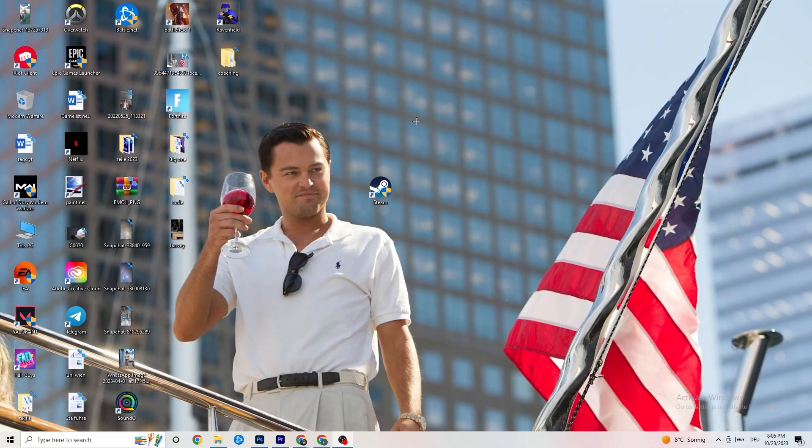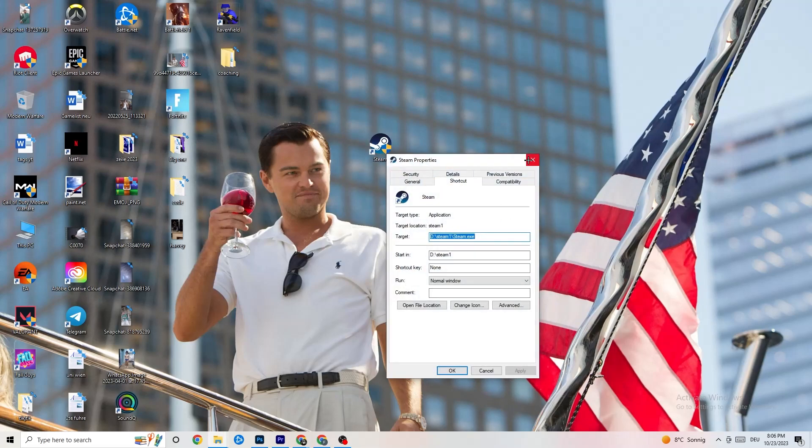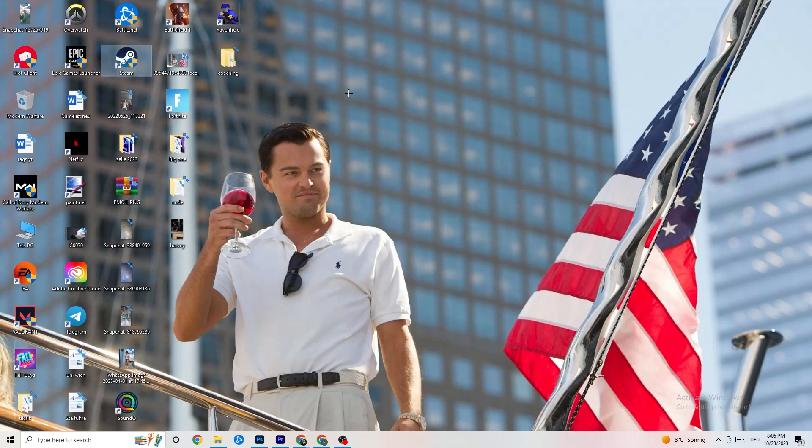Restart your PC. Afterwards you'll see the administrator symbol on the shortcut, and it will launch as administrator every time. This will help reduce crashing issues. Do the same thing for your game shortcut — right-click it and copy the same compatibility settings — then restart your PC again.